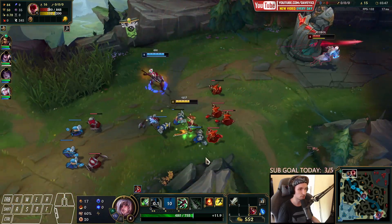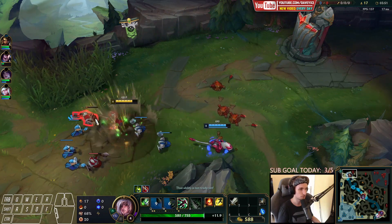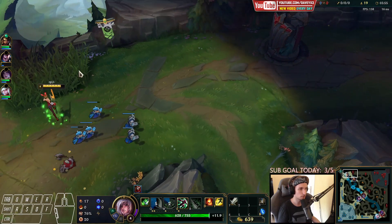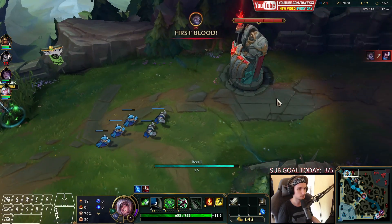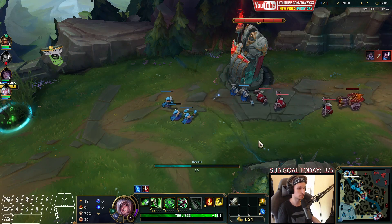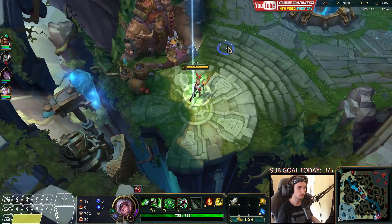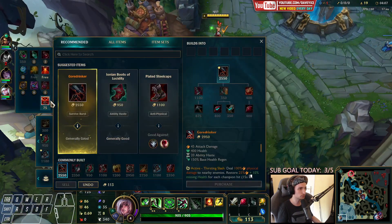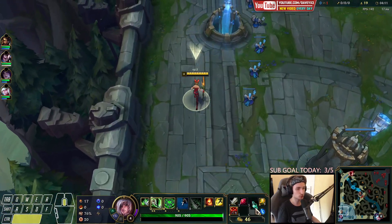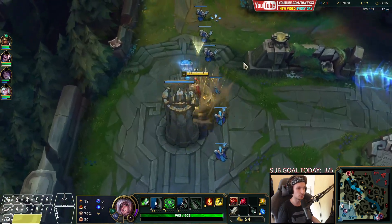Very happy that we actually didn't flash. I'm happy with that. We could probably even dive him on our tower. He decided to back and is going to TP back. I'm going to go for a Ruby Crystal, take potions and a ward with me, and we're going to try to rush a Phage as quickly as possible.